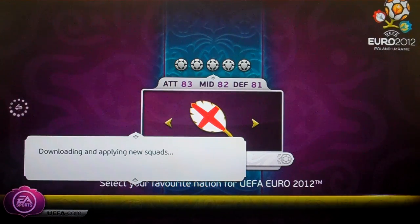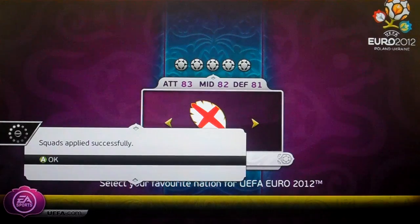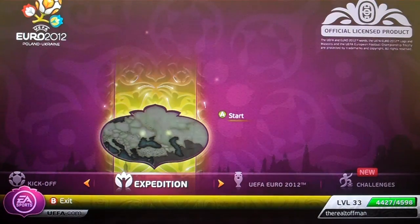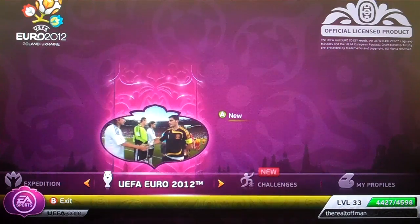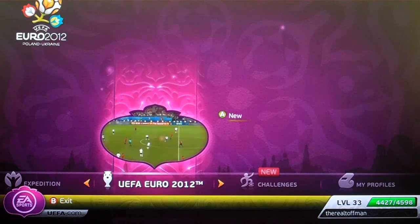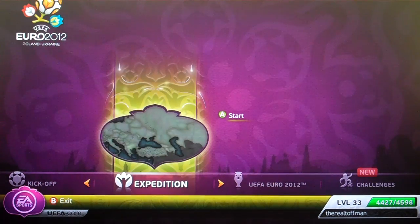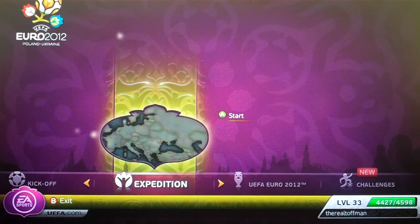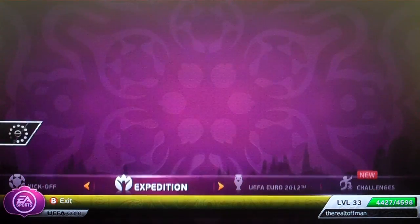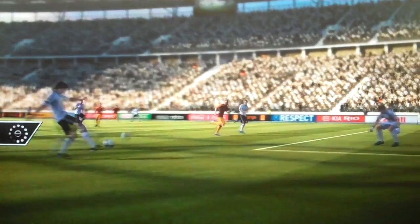Don't download the squads because it asks us to do that. The first thing I'm going to get to is Expedition mode. I said originally that I was going to do the Euro 2012 tournament straight off the bat, but I'm not going to do that. I figure you guys will probably think this might be the best mode to see first. So without further ado, let's go on with Expedition mode.